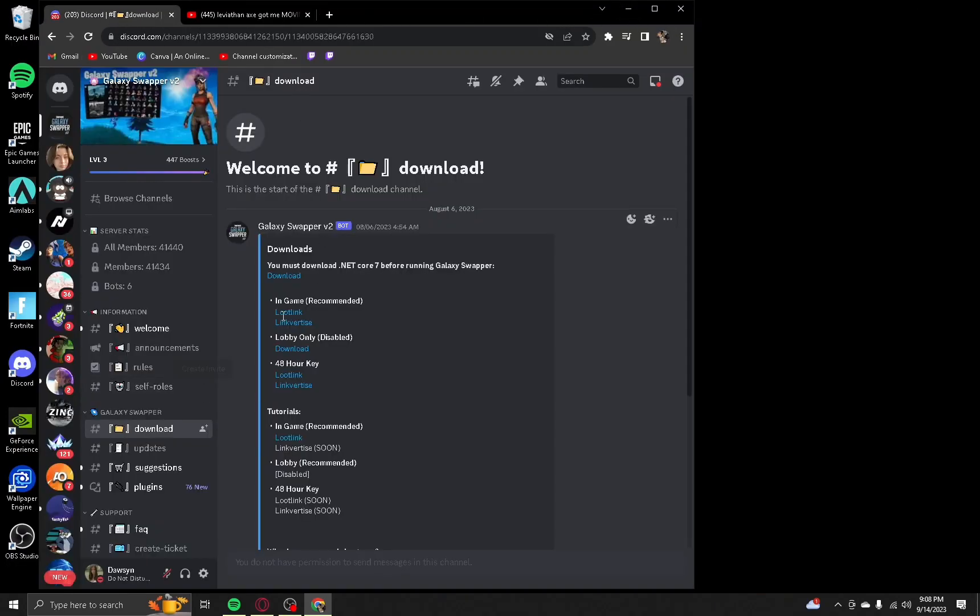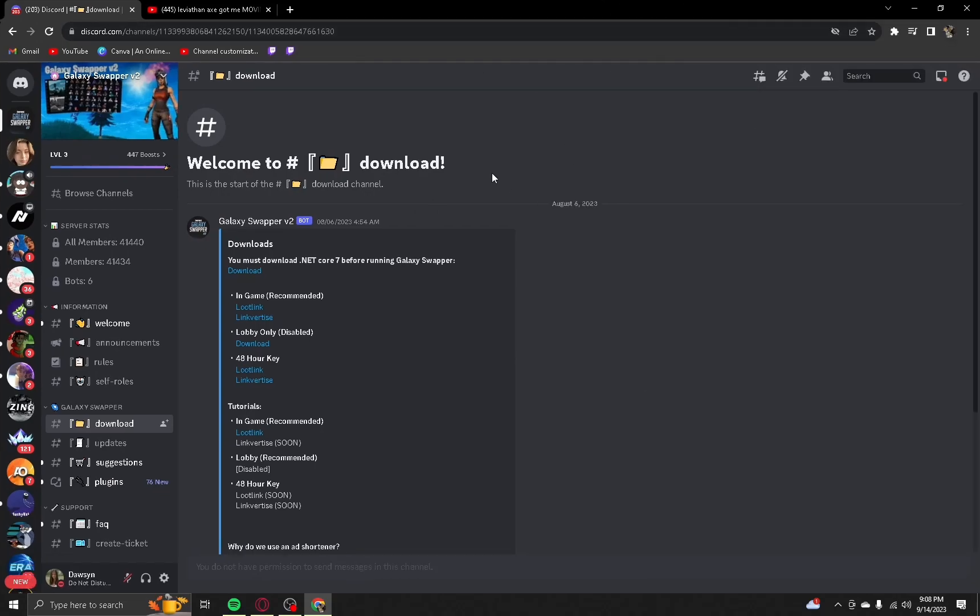So first thing you're going to want to do is go down into the description, and there's going to be a link for this Discord server. You're going to want to click on it, verify your Discord, and then once you're in it, you're going to click on net.7 core. What this does is it helps Galaxy Swapper run faster, and it doesn't do anything to your PC — nothing harmful — and it helps the skins and pickaxes cause less delay.